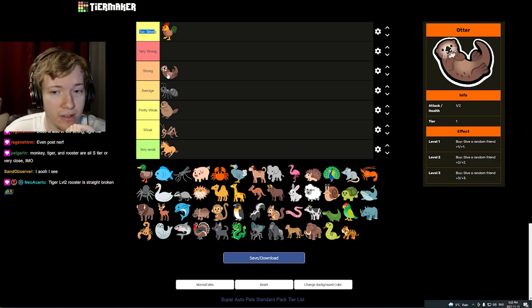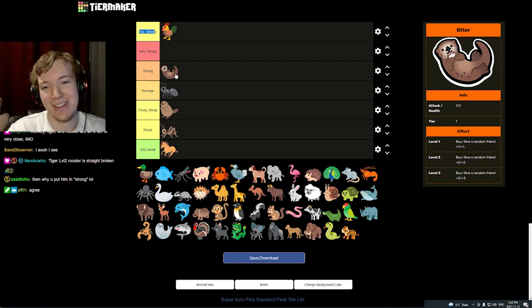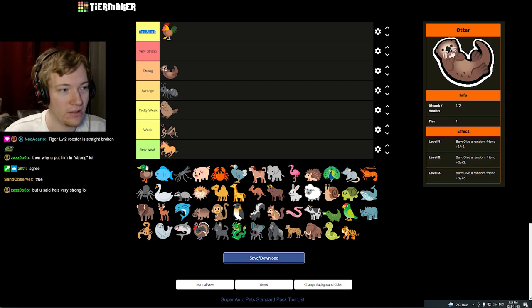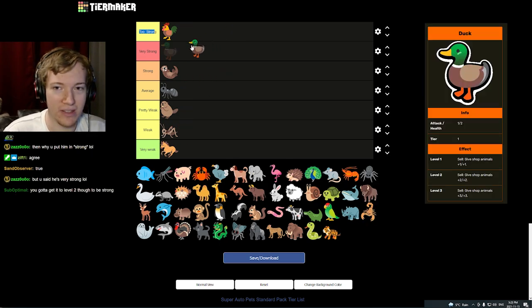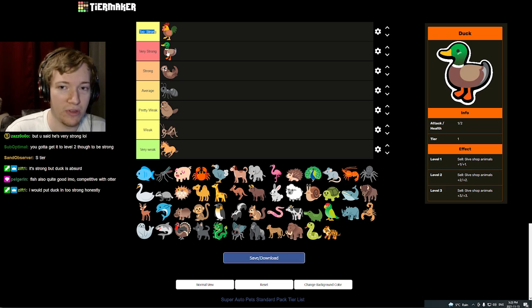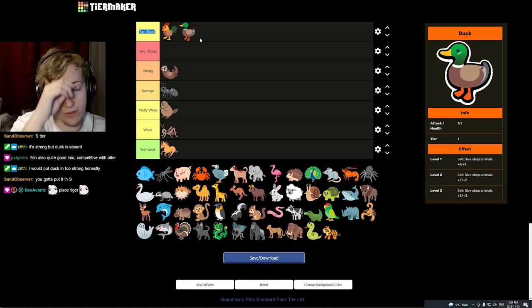Otter is definitely very strong — an extremely strong unit that just scales super duper well. It's got really difficult competition in the form of the Duck. If the Duck didn't exist, Otter would be the best unit in tier one by a huge margin. The Duck is maybe too strong — it's super close to too strong. Because of how powerful the Duck is, sharing the same tier, there are two ways to play the early game: you play Duck, or you play Otter. I'll put Duck in 'Too Strong' for now.